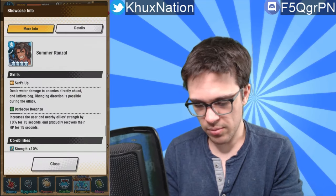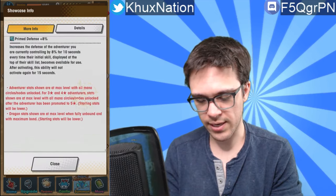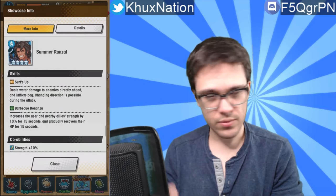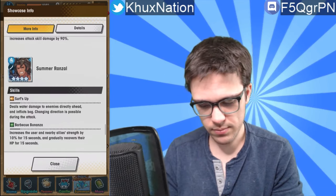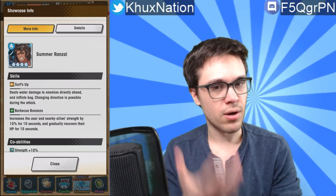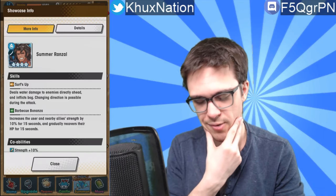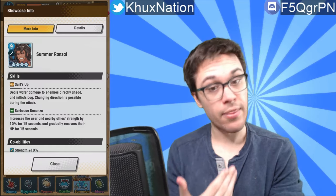Next up in terms of the four-star unit, we got Summer Ranzo. I just received it recently in a pull but haven't actually looked at his abilities yet, so we'll take a quick look. Summer Ranzo — four-star katana unit, water element. First ability, Surf's Up, deals water damage to enemies directly ahead and inflicts bog, and you can change direction during the attack. Kind of standard, but the fact that it inflicts bog is already decent. Second ability, Barbecue Bonanza, increases the user and nearby allies' strength by 10% for 15 seconds and gradually recovers HP for 15 seconds.